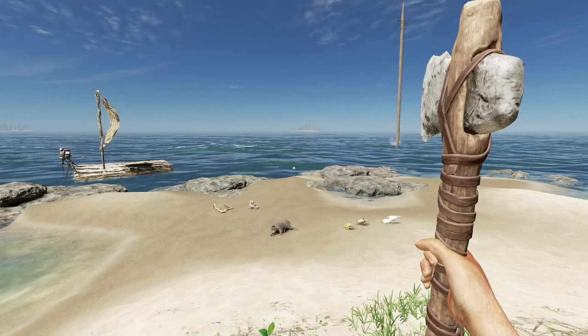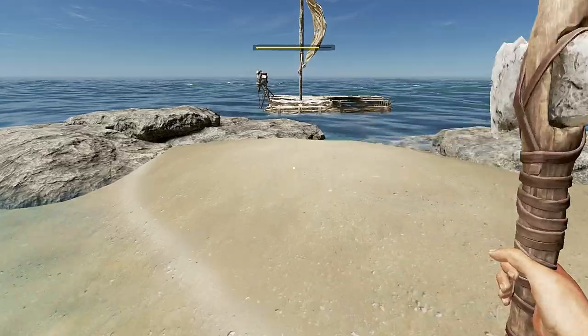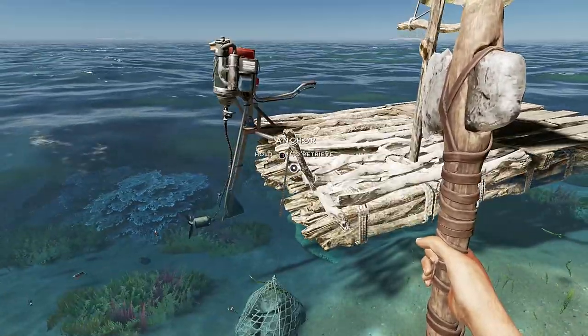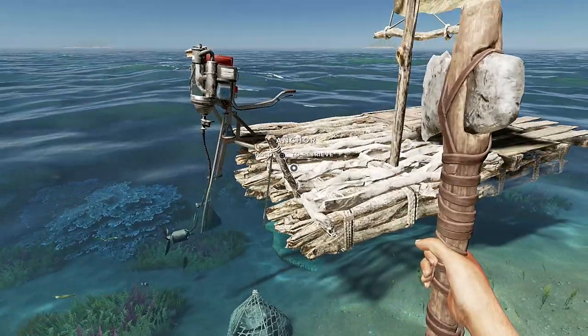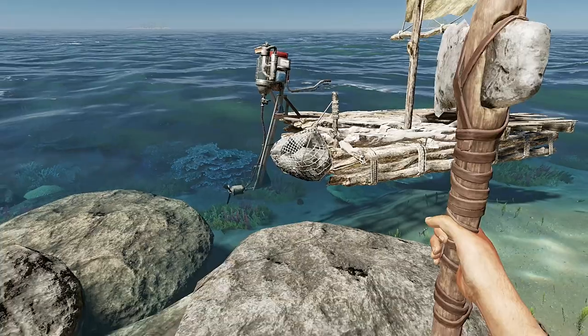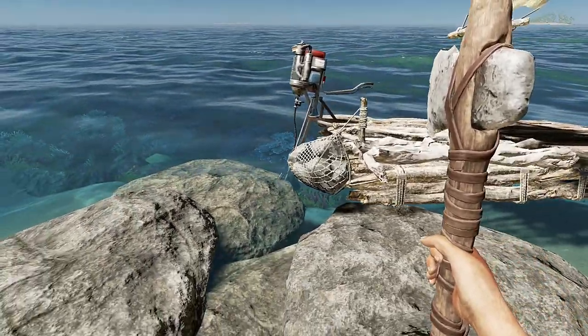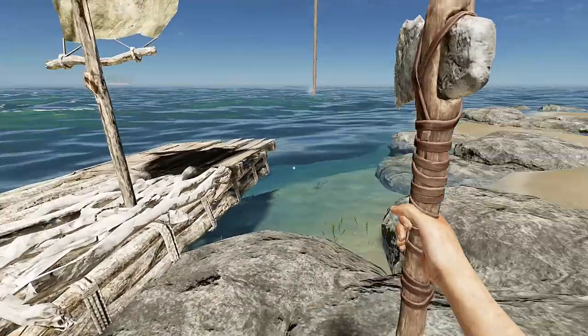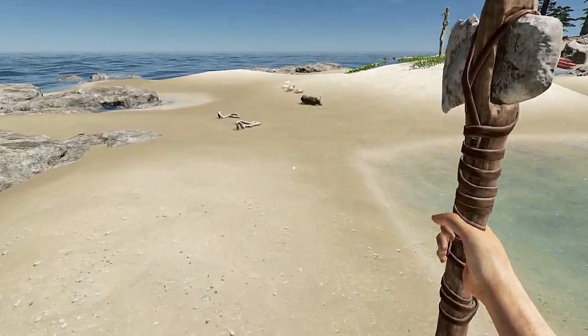The first thing you want to sort out is the position of the raft. I'm going to show you a failed attempt and explain why it failed to give you more insight. Ideally you want to put the raft as close to the shore as possible so you can walk up and just drop the animal on it. This wouldn't be such a mission on PC, but the transition from PC to console is always a bit rusty.